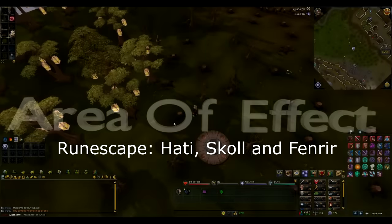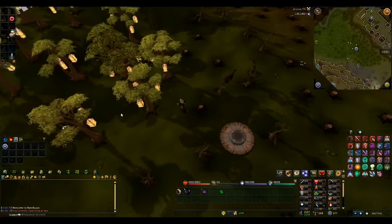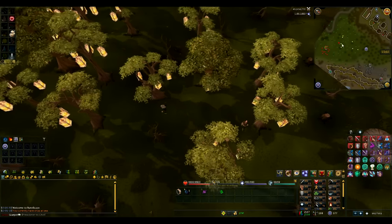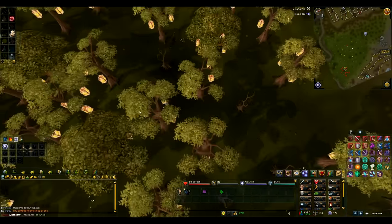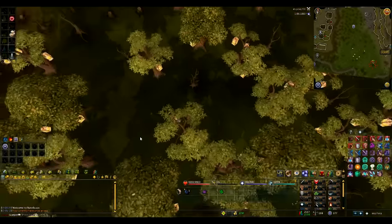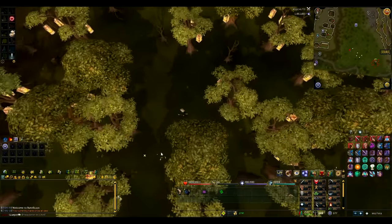Hello and welcome to RuneScape. Today saw the release of Hati, Skull, and Fenrir — an annual update. Fenrir is a new wolf which has been added, which gives XP in a bunch of skills.